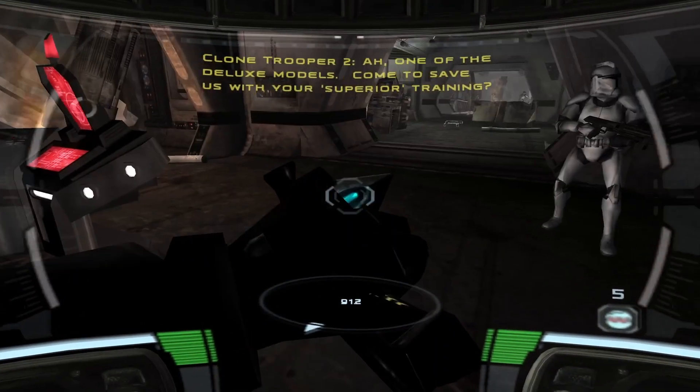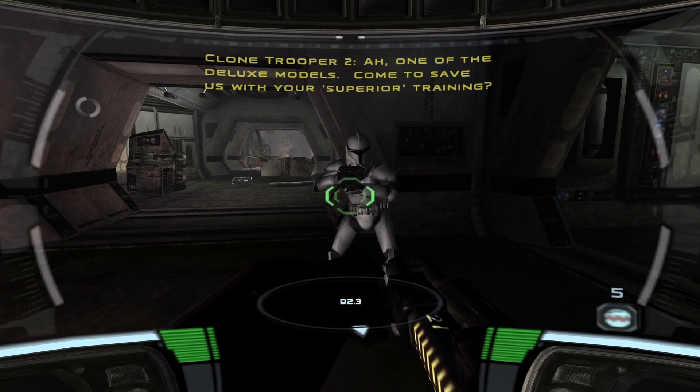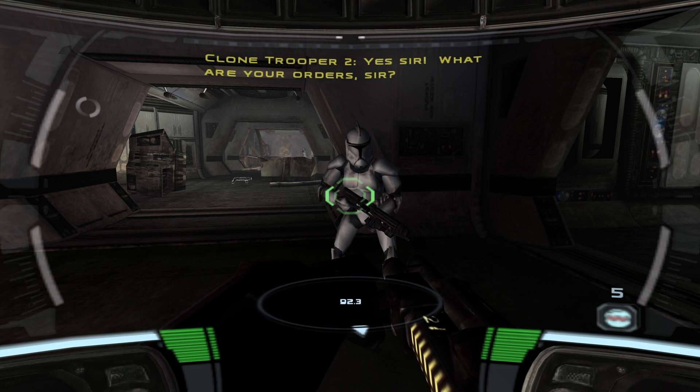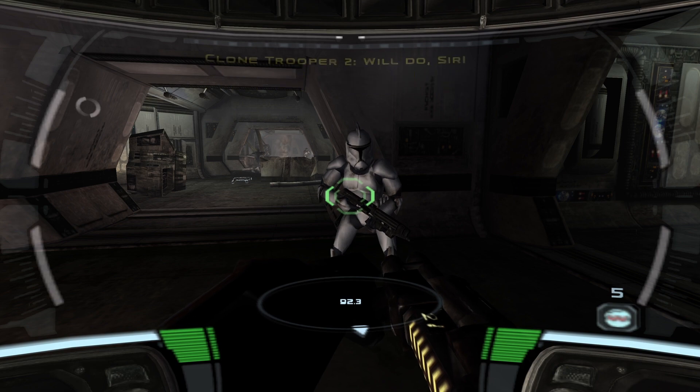Your main character, 38, is just kind of a dick. He's very superior to his peers. 'This deluxe model is the only thing standing between you and a bloody death, so you'd best be showing some respect, trooper.' 'Yes sir. What are your orders, sir?' 'Hold the line. Kill any lizards you see. I'm going to get to the bottom of this.'